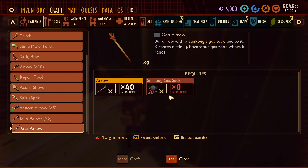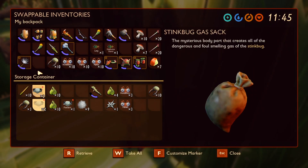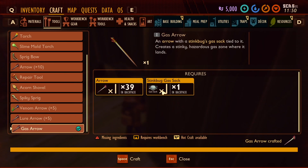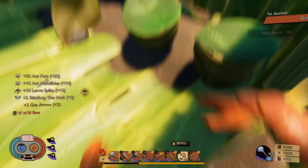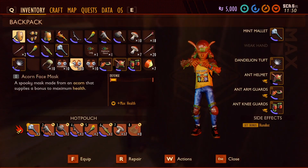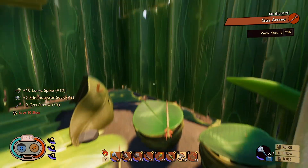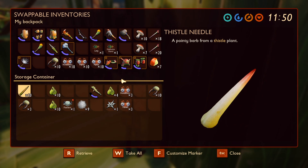Let's see how many we can make. Gas sack — how many do you make? You literally make one arrow? That's not worth it. I'm just gonna drop it. I don't need that — that's crazy though. You only make one at a time.